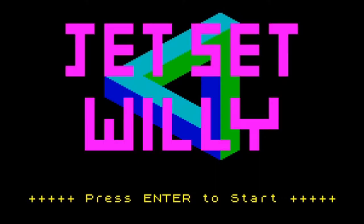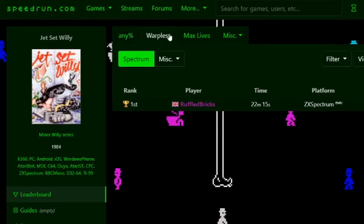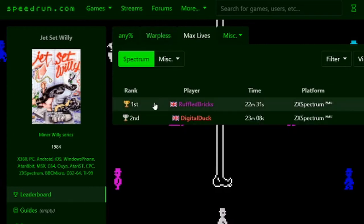Hello, you at the back. Welcome to this tutorial on how to speedrun Jet Set Willy, the 1984 Spectrum platformer about a rich man with a hangover. I'm Ruffled Bricks, current world record holder for speedrunning all categories of Jet Set Willy, until such time as anyone else has a go.